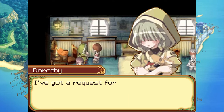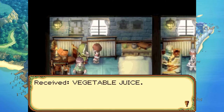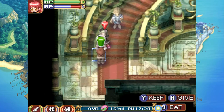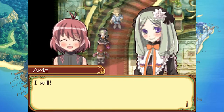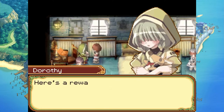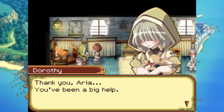Dorothy has a request: take this vegetable juice to Julia. Received vegetable juice. Julia says it's very grown-up of Dorothy to send it, and thanks Aria. Completed the delivery — here's a reward: 400g. Harry thanks Aria for being a big help.